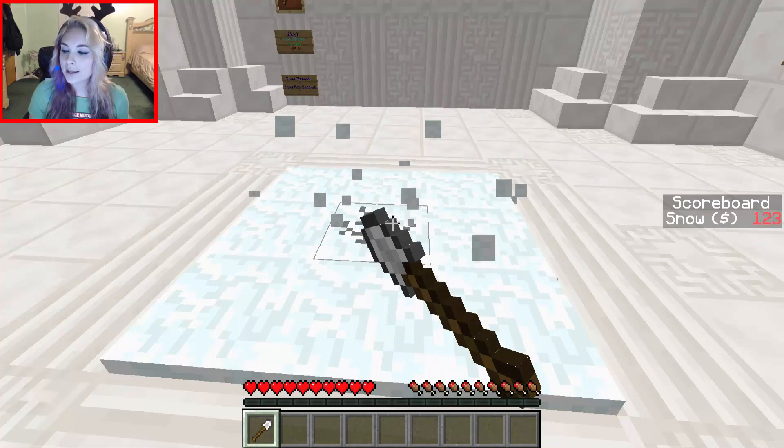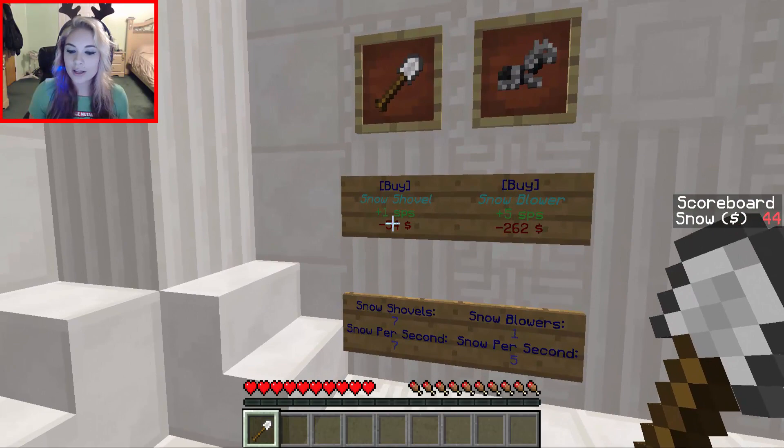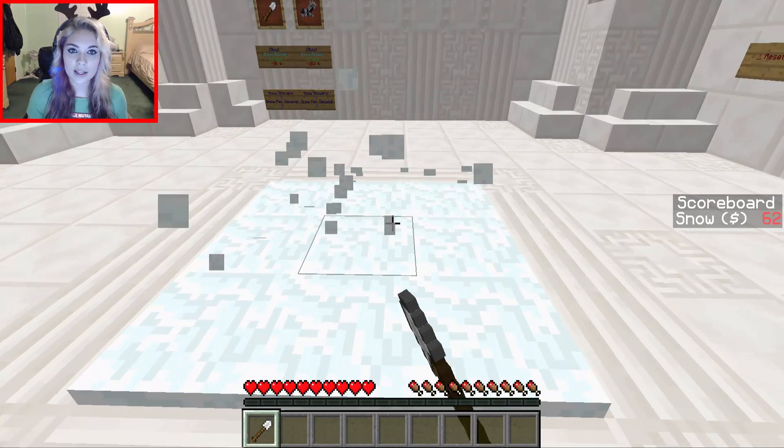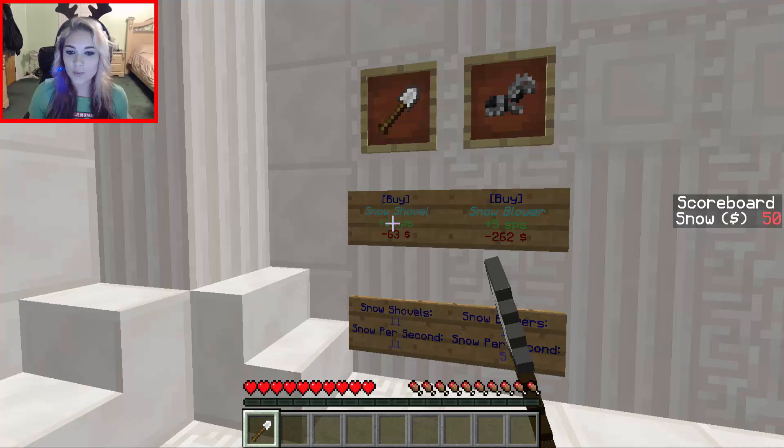Now we have a snow blower, which is $250 and gets us five snow per second. So let's get that — that is a lot cheaper. I'm also going to upgrade this more. Let's get them all up to 20. I'm guessing there are going to be more and more upgrades and things to get as we play, so let's try and get this up as high as we can.